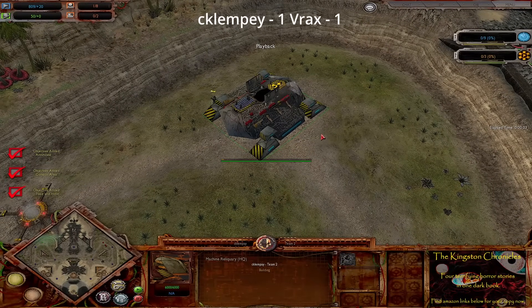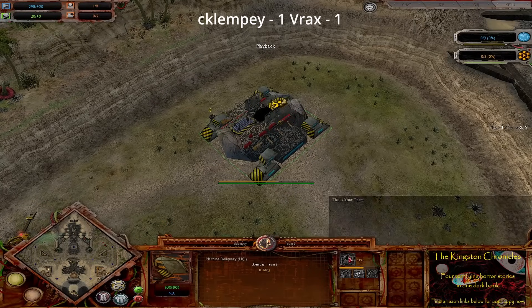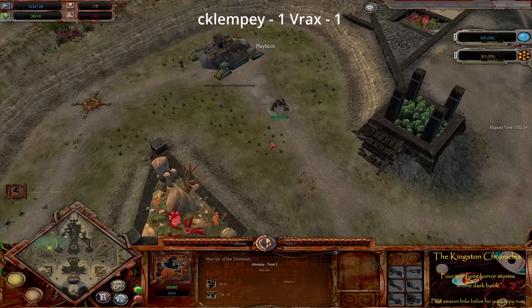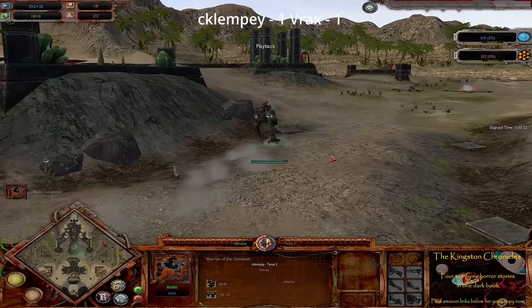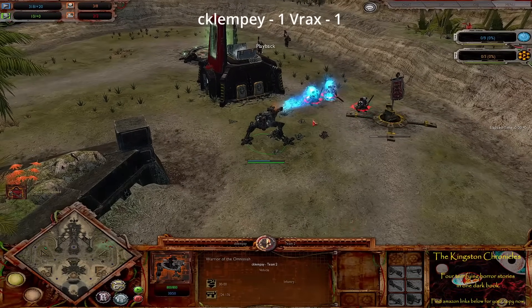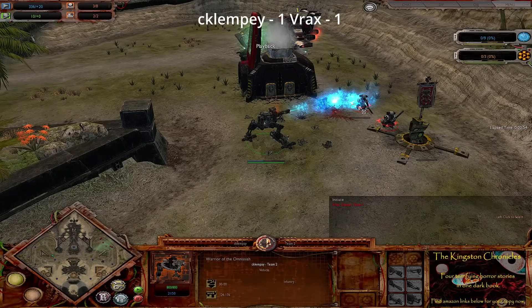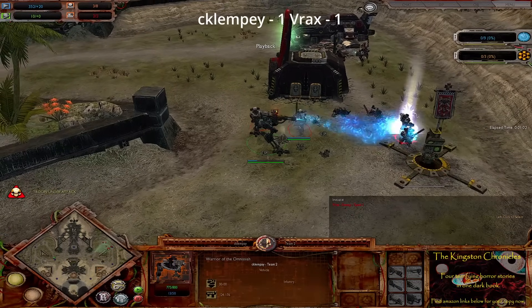Here we are in the final game of this best of three. Klempe on the left playing as the Adeptus Mechanicus Explorators; on the right Vrax playing as the Black Templars, opening with a Crusader Squad and a Stronghold Barracks. Klempe goes for a Warrior of the Omnisire, a couple of High Pass Pistols and a Magos Explorator. The early Warrior of the Omnisire is the standard opening for the Adeptus Mechanicus - very little light infantry to go for, so slightly less effective than normal, but he's going for a Flamer to break the morale of these guys, doing a lot of AOE damage and killing two in one.